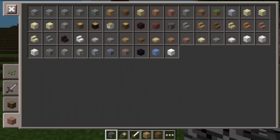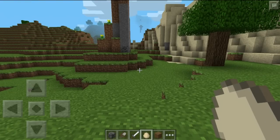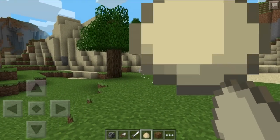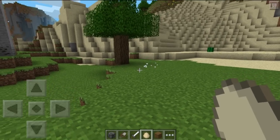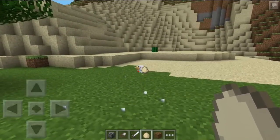They're also throwing eggs now — I believe throwing eggs will spawn chickens, which is kind of cool. You've already got the spawn eggs anyway, so I guess it's not a super big deal. But I believe this applies in survival mode as well. I believe there's a 1 in 8 chance that an egg actually hatches a chicken, as you can see.